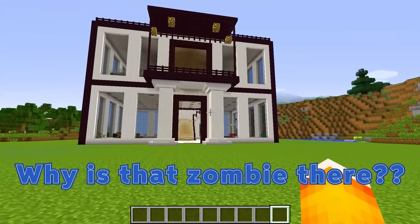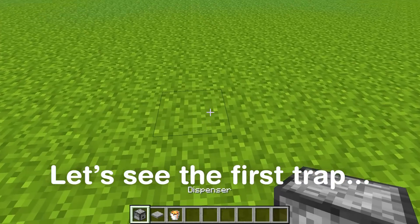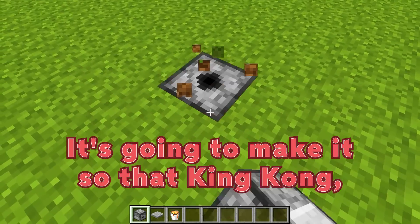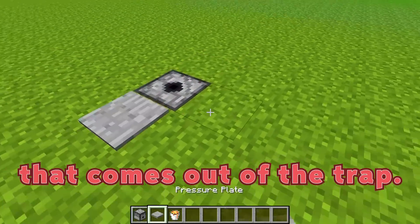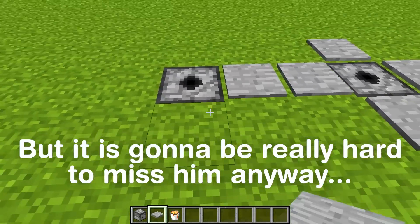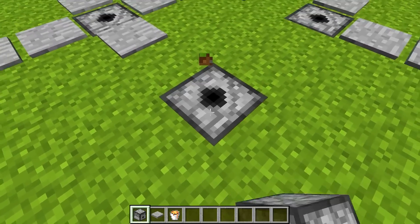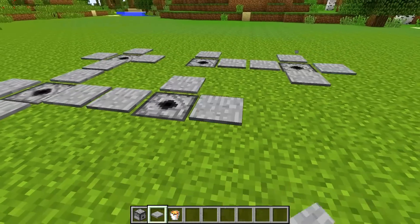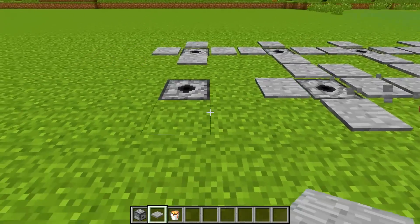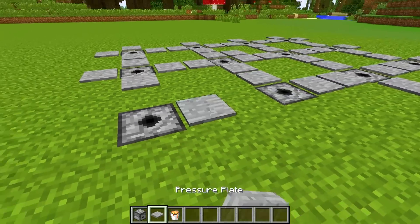We have our house here that we're going to defend. Are you ready to start building, Timmy? It's my plan for us to create the greatest defense so far in Security Defense. Absolutely, let's do it. Let me explain the first thing that we're building. We're going to create a dispenser lava trap. It's going to make it so that King Kong gets stuck in the lava that comes out of the trap. Then it'll be much easier for us to shoot and hit him.